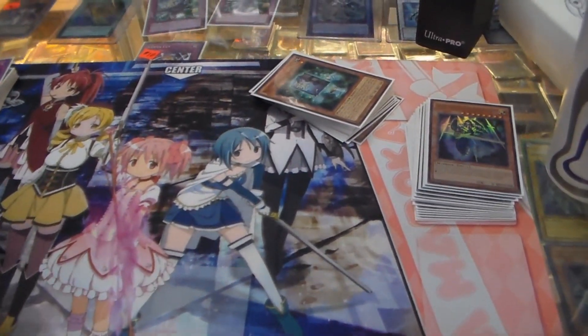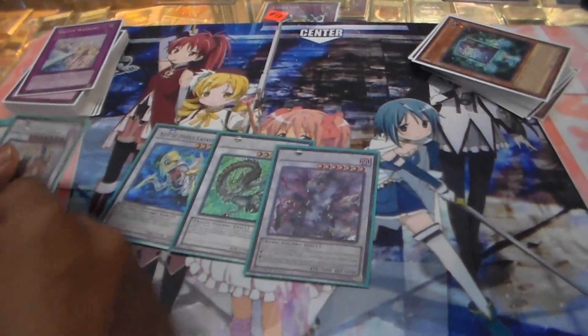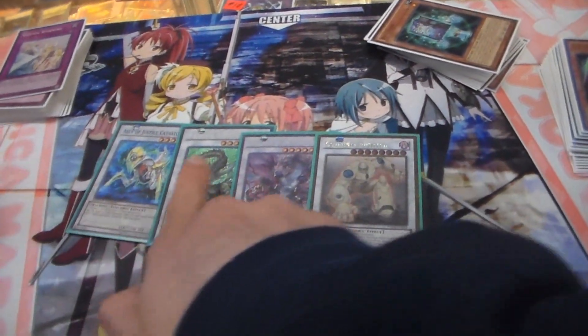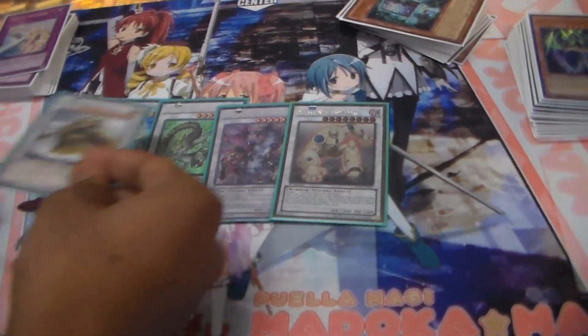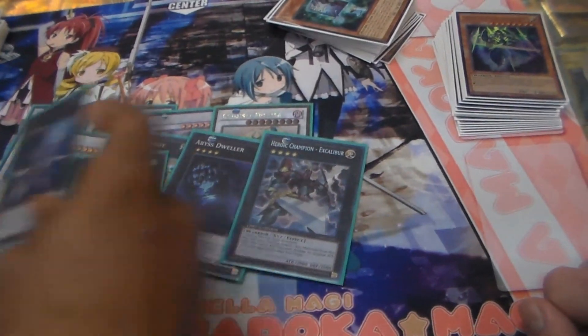Moving on to the extra deck — 10 cards. You have one Catastor, one Barkeon, one Miyazi, one Colossal, one Giganticastle, one Cowboy, one Dweller, one Excalibur, one Castell, and one more.